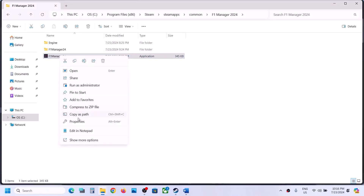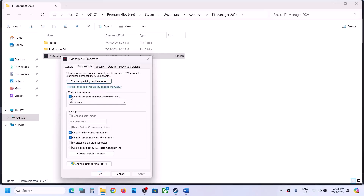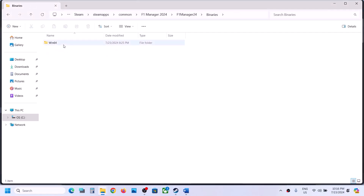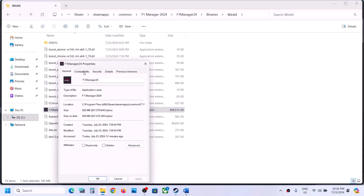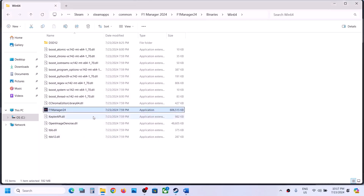If after checking all those boxes the game still doesn't work, uncheck all those boxes on both EXE files, hit Apply, click OK, and then follow the next step.